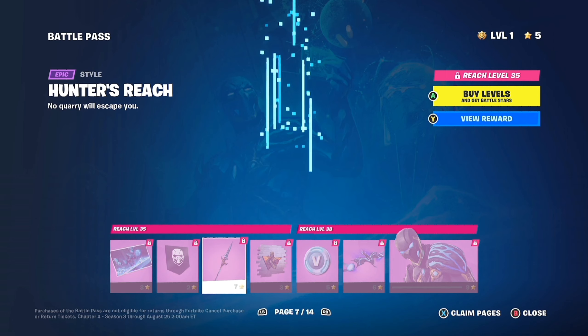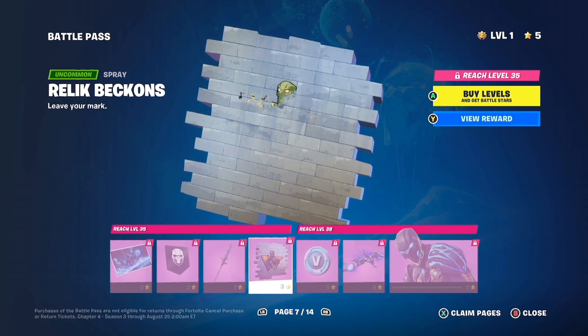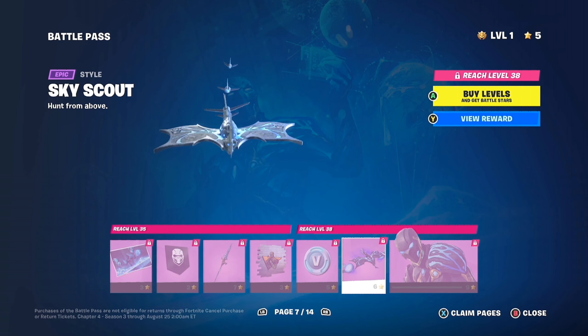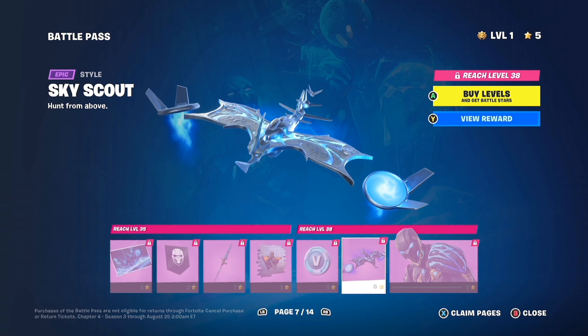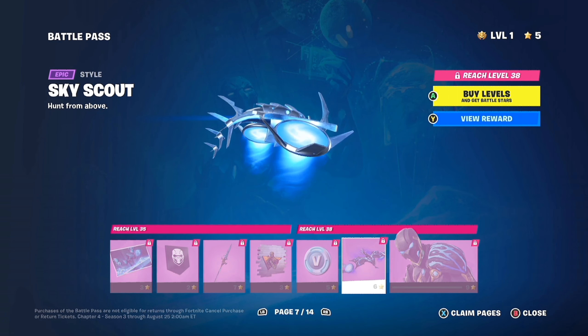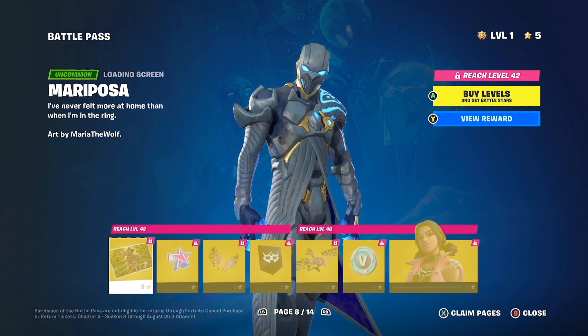Another loading screen. Another banner icon. Got a pickaxe here, looks good like the one earlier on. Zombie looking spray. A nice looking glider. And that's pretty sick.